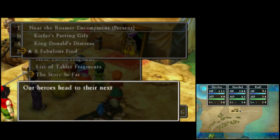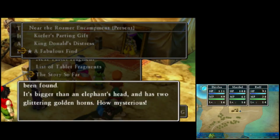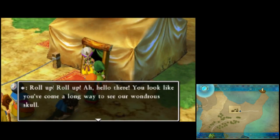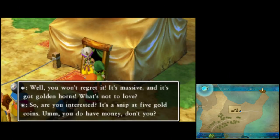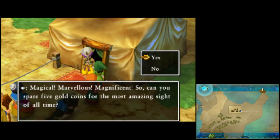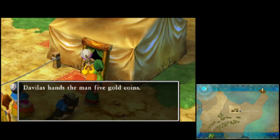A fabulous find! Our heroes head to their next destination, where all the talk is about an incredible skull that's been found. It's bigger than an elephant's head, and has two glittering golden horns. How mysterious! Roll up, roll up. You look like you've come a long way to see our wondrous skull. It's massive, and it's got golden horns. What's not to love? It's a snippet five gold coins. Can you spare five gold coins for the most amazing sight of all time? Sure. Davalos hands the man five gold coins. You won't regret it. As you've clearly come such a long way, I'm going to let you skip the queue. Lucky you. Yay, we're in. Amazing bone, here we come.